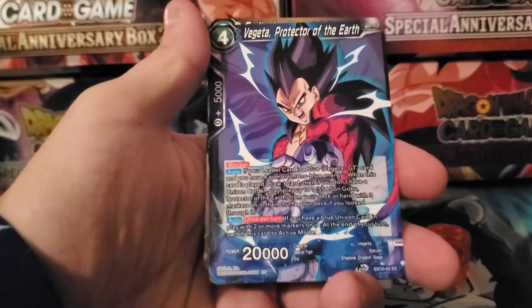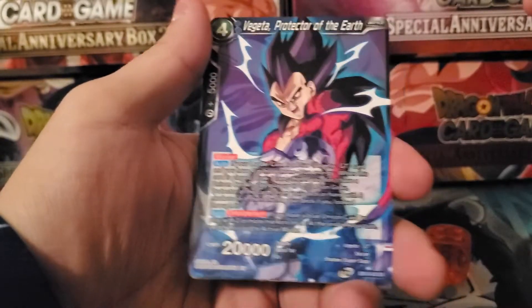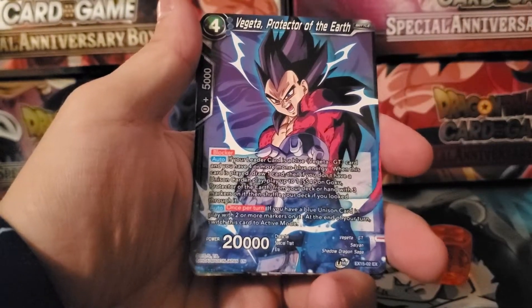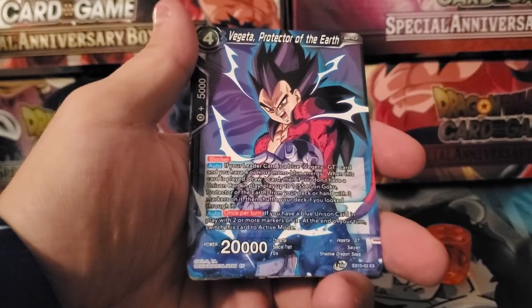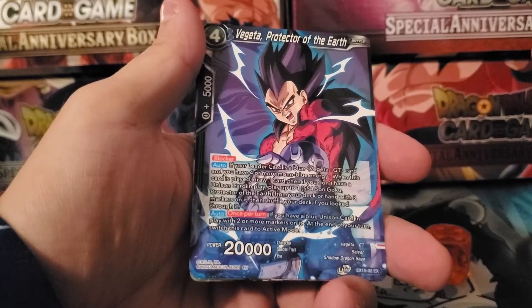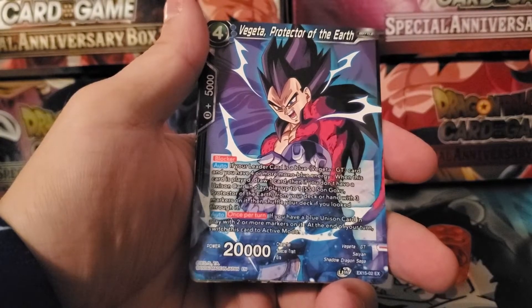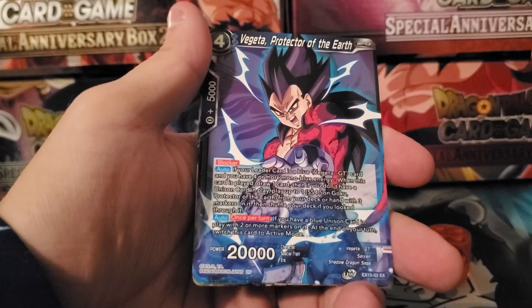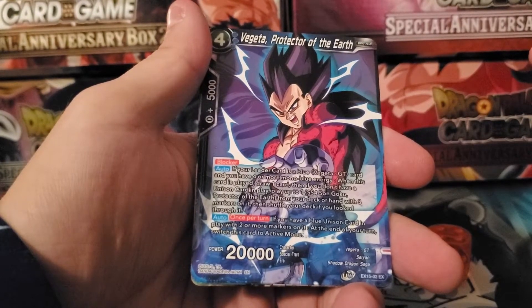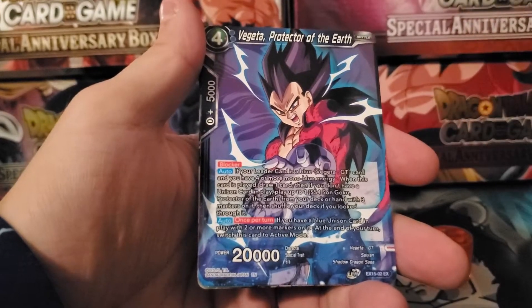This is the one I mainly want to work around with. He is great for the Vegeta GT deck, and he is a four drop blocker. If your leader card is a blue Vegeta GT card and you have four or more mono blue energy, when this card is played, draw one card. And then if you don't have a unison card in play, play up to one Super Saiyan 4 Sengoku Protector of Earth from your deck or hand with three markers on it, and then shuffle your deck if you look through it. And then his auto is if you have a blue unison card in play with two or more markers on it at the end of your turn, switch this card to active mode.